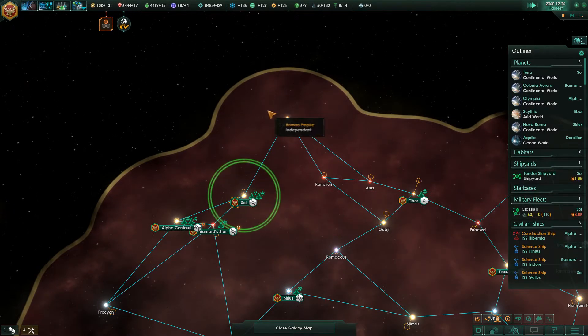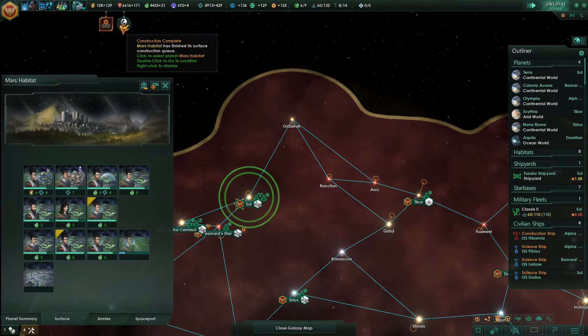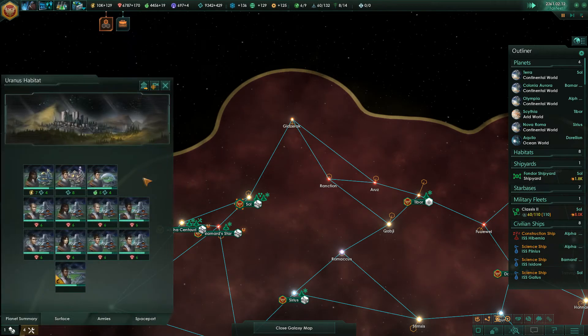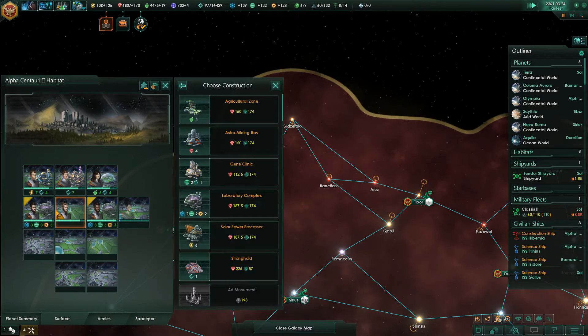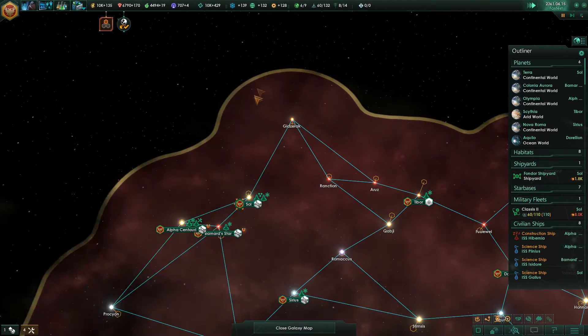Construction complete. Mars Habitat — the food. The final building with which to mine Uranus. Good stuff. Construction complete. Let's get some more science labs.